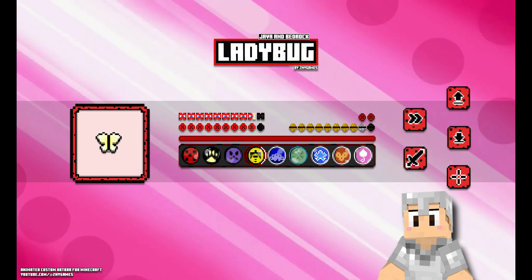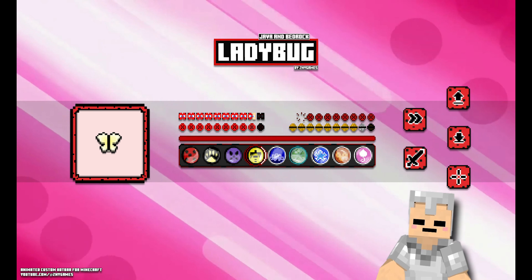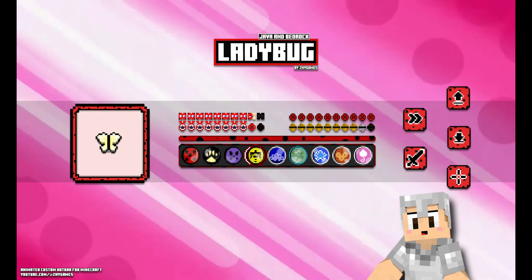Here is the Bedrock version — not animated, but nice and adapted for mobile. All buttons for the control mode, d-pad and joystick are redesigned. Of course you can play with this pack in hardcore mode. Just watch a short clip to see the hotbar in-game.